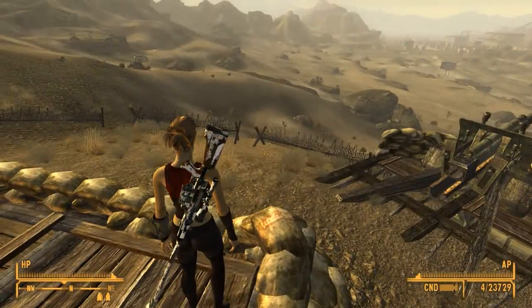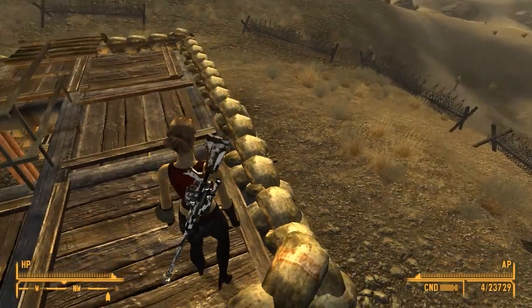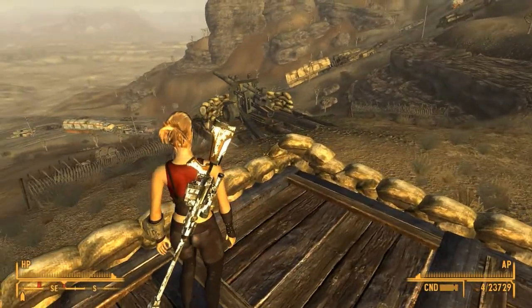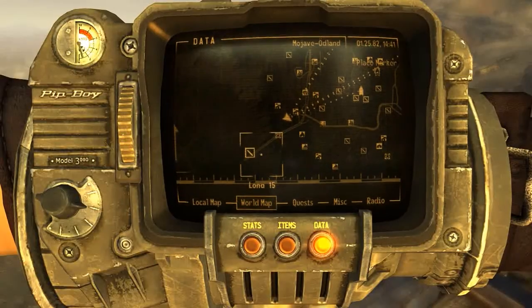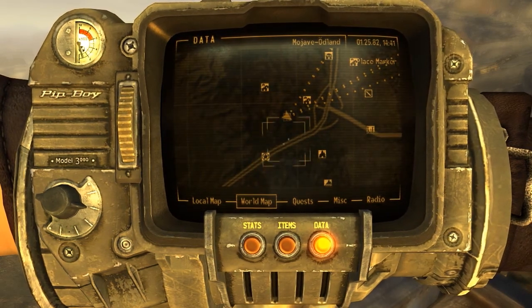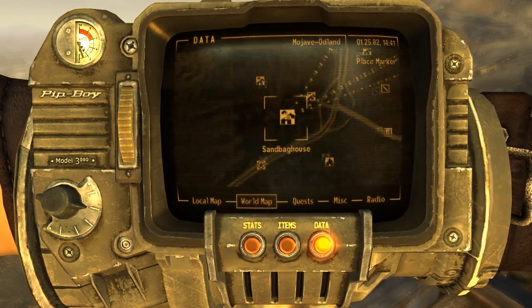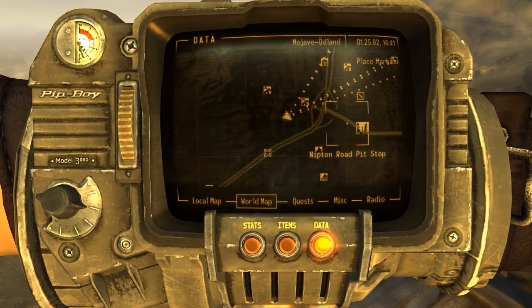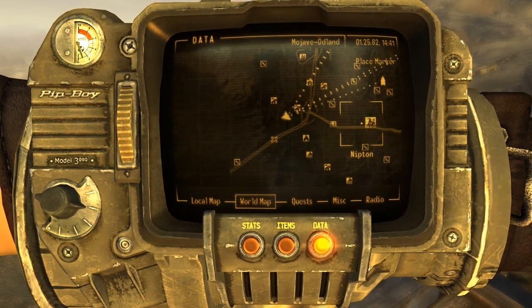Nice little house. It caught my attention when it said sandbag house — seeing many different houses on the Nexus mod site. Let's see what this sandbag house looks like. It's situated right by the Mojave Outpost, and it even has its own map marker, right here between the Mojave Outpost and the Nipton rest stop.